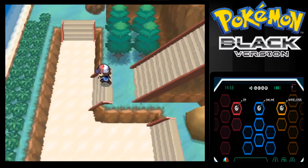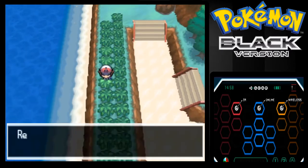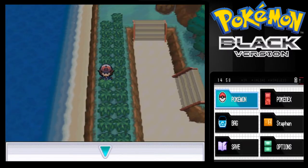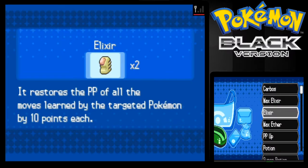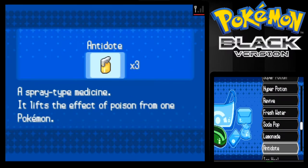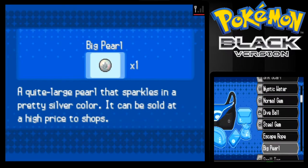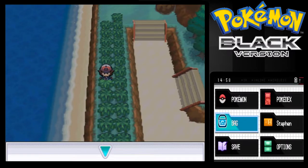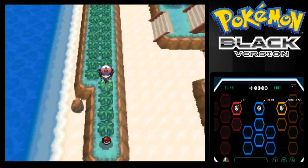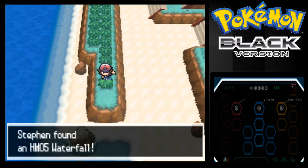That's the first battle. There's a lot of things we can do here actually. I think it's in this pocket - yeah, my Max Repel is awesome. Here's an item, I don't know what it is though. It's TM05 Waterfall, very worth picking up.